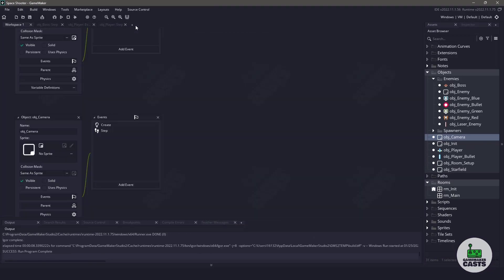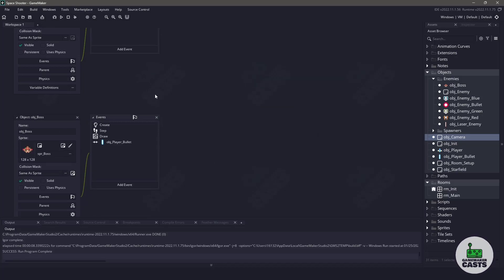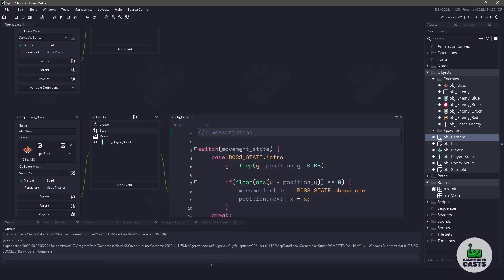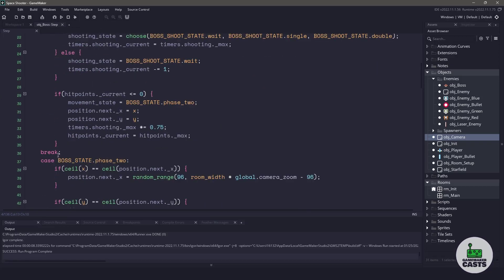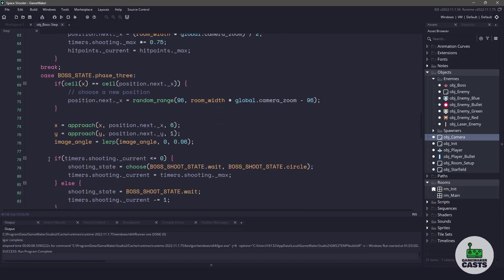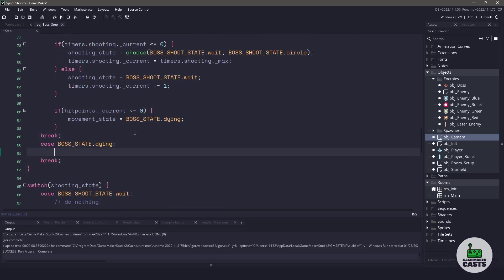Now I didn't really plan anything for the actual boss for when they die. So the only thing we should really do is make sure that we destroy that boss instance. In the step event, we have our case statements. Let's go down to the bottom of the first switch statement and create a new case for the boss dying state. In this particular state, all we really want to do is destroy the instance. We don't have to worry about anything running below because we do not have a shooting state. And with that, our game is fully complete.